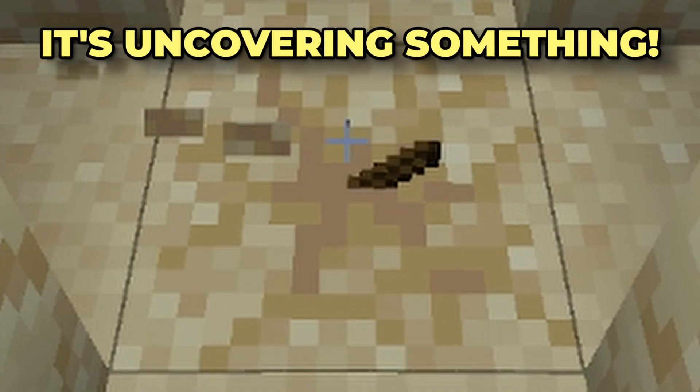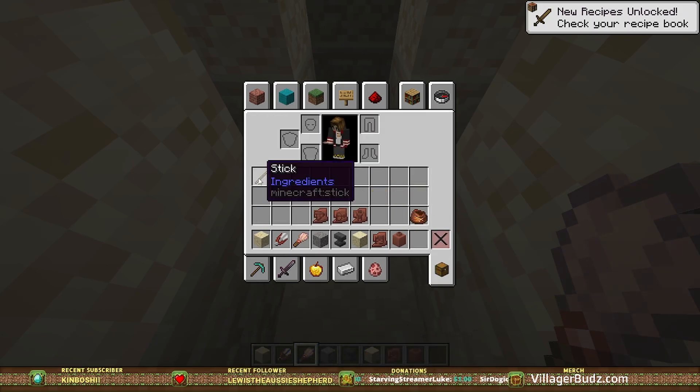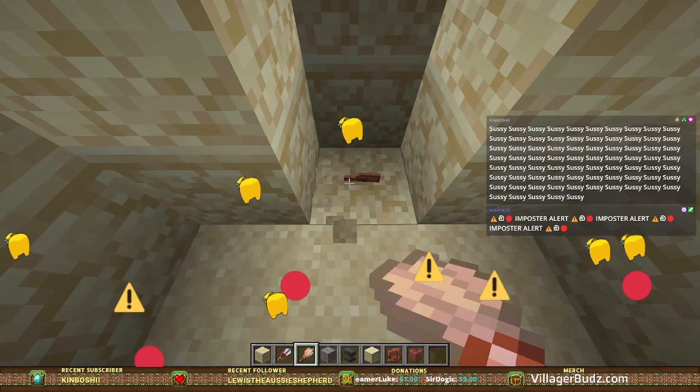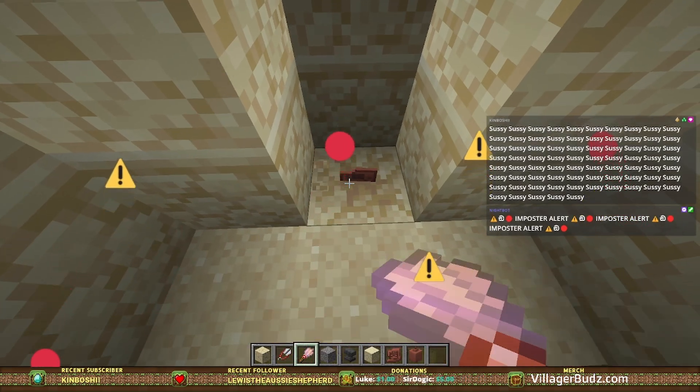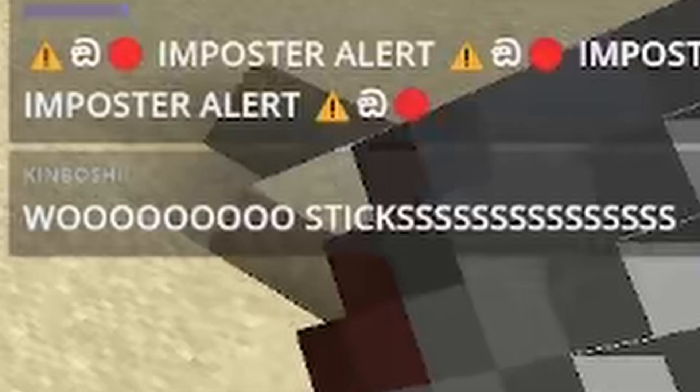We found some — OH, IT'S UNCOVERING SOMETHING! No way! I got a stick! Let's go! What else can we find? Oh, it's the ceramic thing. Oh my god, that's actually so cool. Woo, sticks! All that searching for sticks! Let's go!